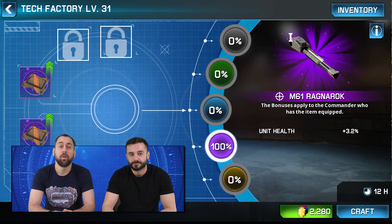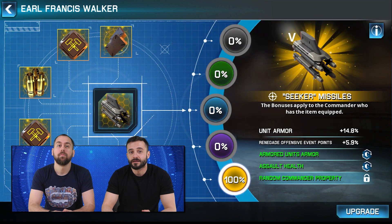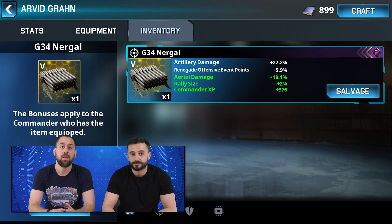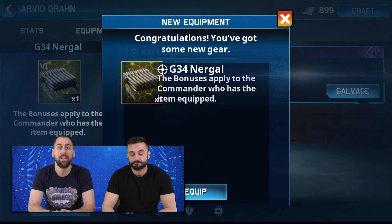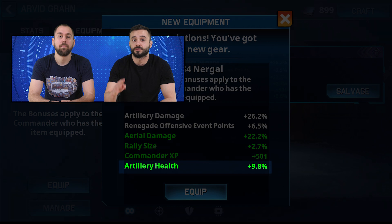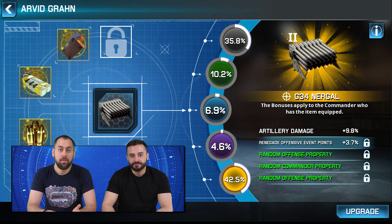All items get their first major fixed bonus when crafted at level 1. At level 2, they unlock their second set bonus. Then from level 3 to 5, you unlock their random bonuses. The items can have a maximum of 6 levels. Note that level 6 is a special and final upgrade that requires blueprints to be unlocked. This special upgrade also gives you one more hidden random bonus, for a total of 4 random bonuses complementing the 2 main fixed ones.